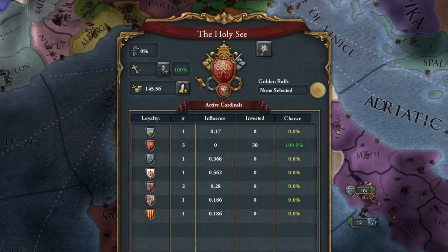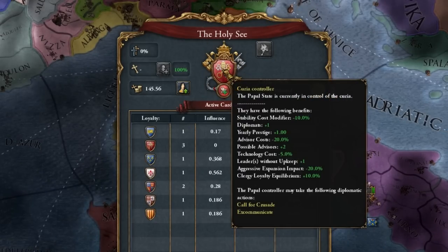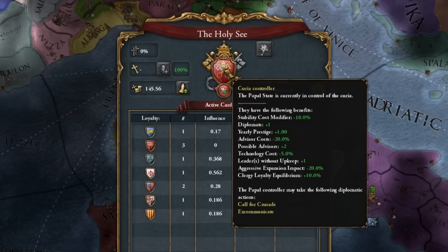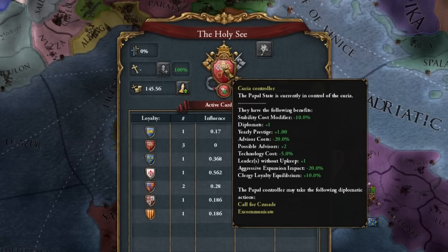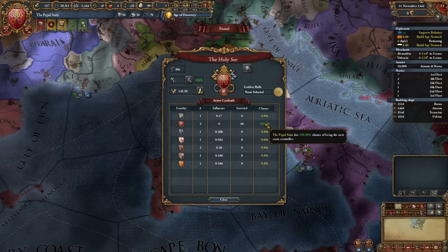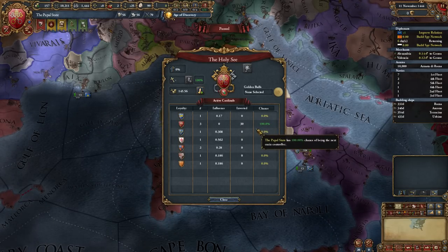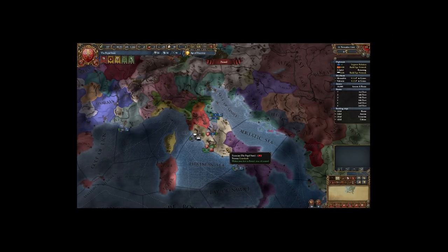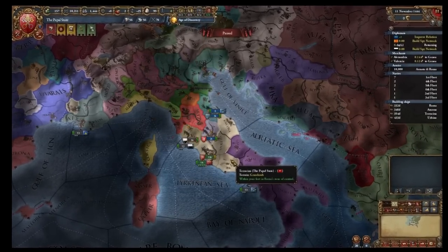As the papacy, when we control it, we have really powerful bonuses: cheaper advisors, less aggressive expansion, and cheaper technology — very strong bonuses. As a Papal State, we always have the best possible chance of being the next pope, and if you do it right it's really hard to get you off Saint Peter's throne. I think I've done everything — let me check my checklist. If I forgot something, let me know in the comments.